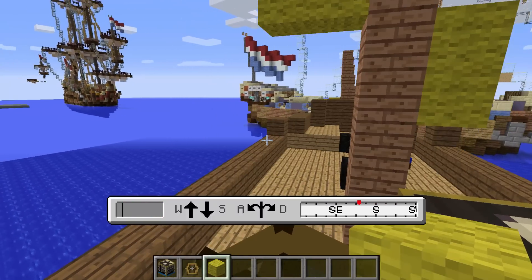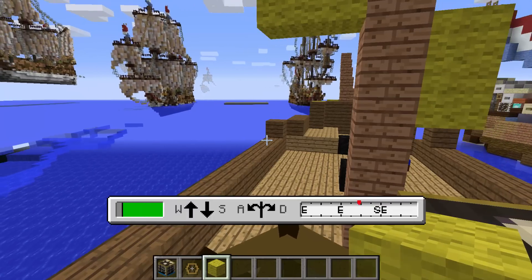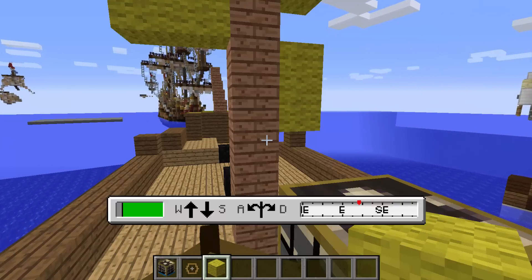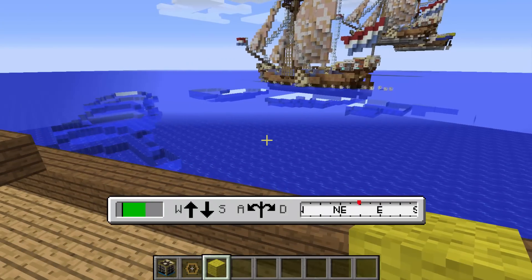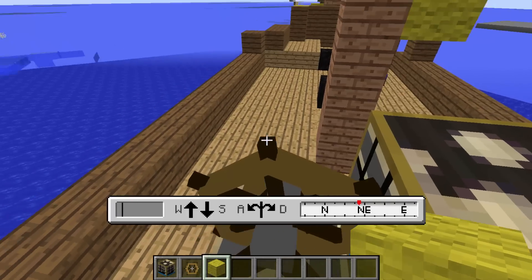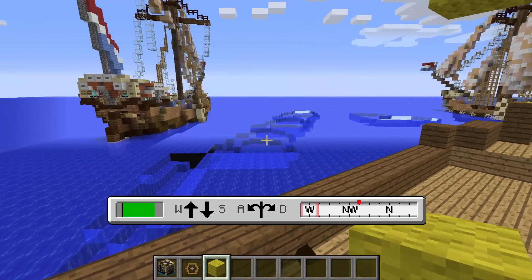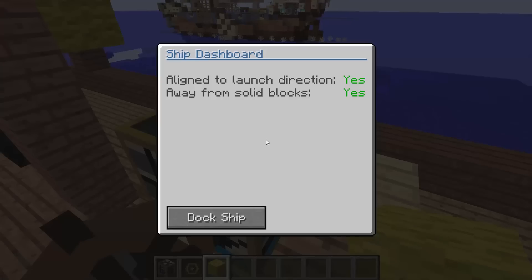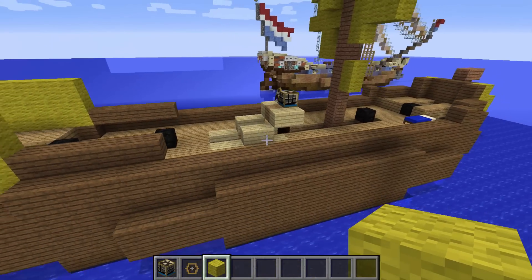You have to slow down or you'll crash into the other ship. You can sail anywhere as long as it's on water. If you do crash, you won't go through blocks — you'll just stop. To dock, right-click and select 'dock your ship'. You need to be facing the right direction — you'll see two red lines on the compass and you dock between them. Once docked, the ship is placed back wherever you docked it.